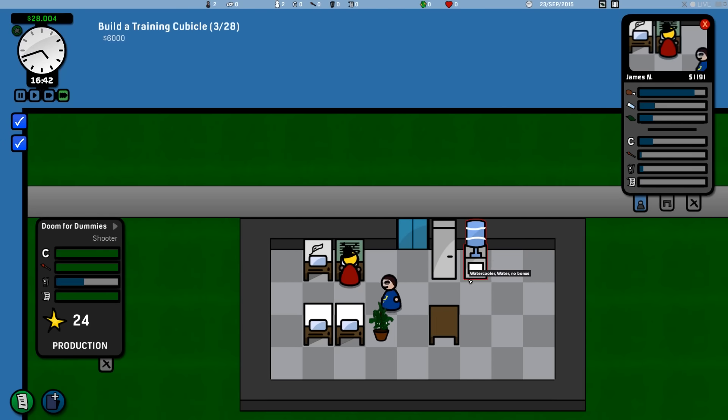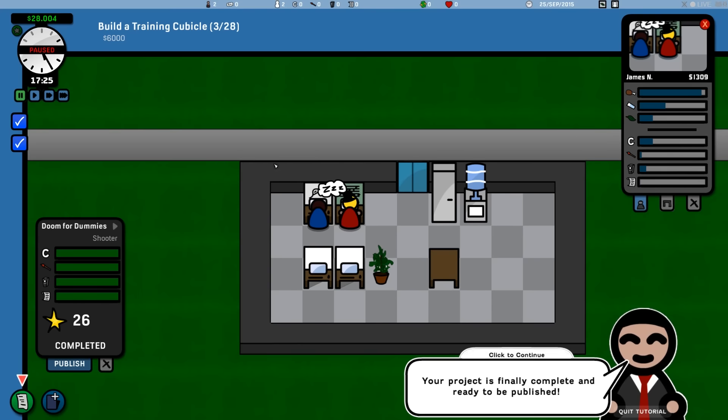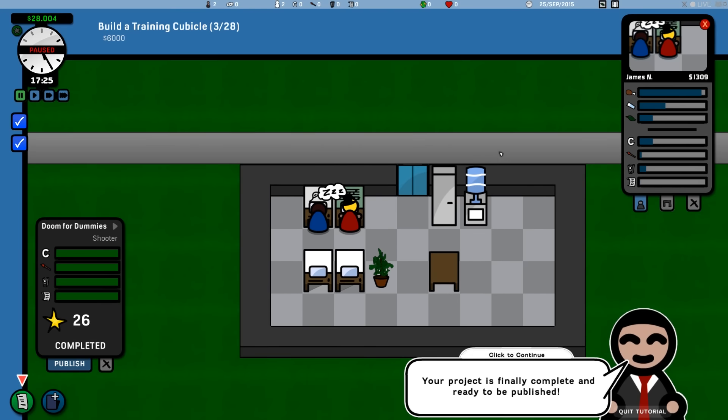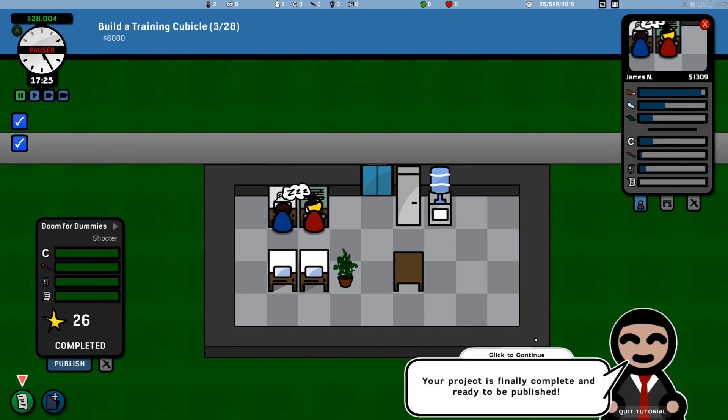He had to get a drink at the water cooler. Some guys eat too much or spend too much time at the water cooler — there are some awesome negative traits. I haven't seen too many positive ones, but I think there was a quality-related positive trait.